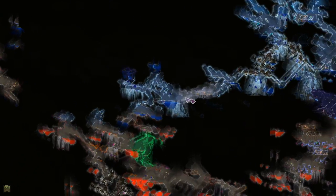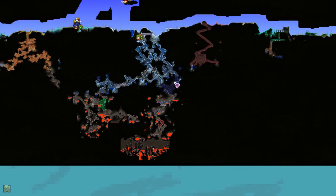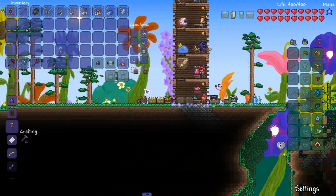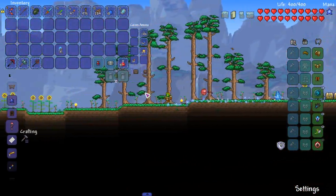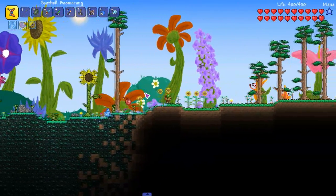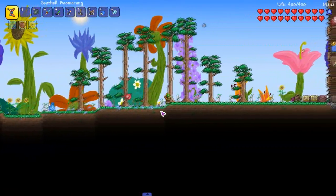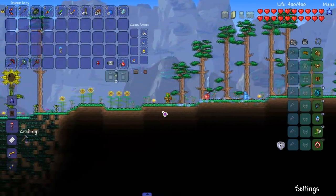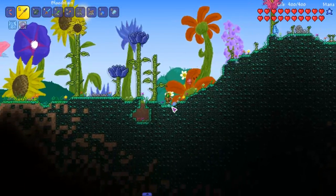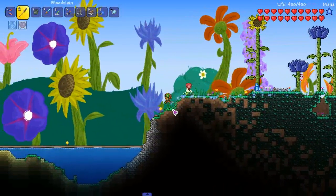Now, mushroom biome. Where's a mushroom biome at? There's one through the ice biome, and there's one through the jungle. I think we're going to go with the jungle one — that might be easier to get to. We are also on the hunt for birds. I heard birds over here. Because I have updated Sacred Tools, and the developer made it drop more easily.